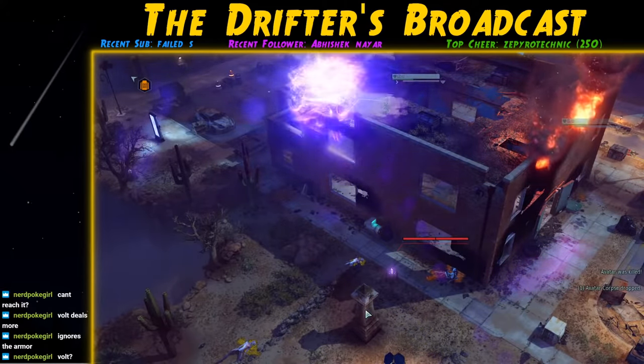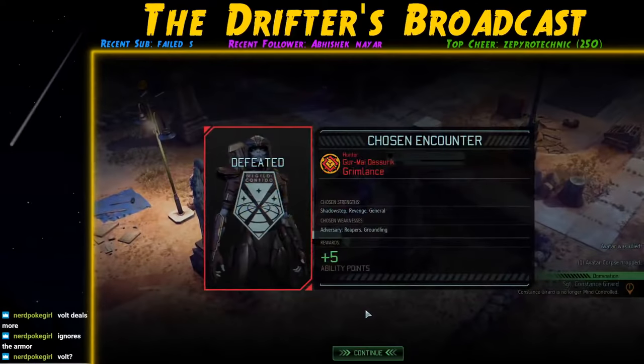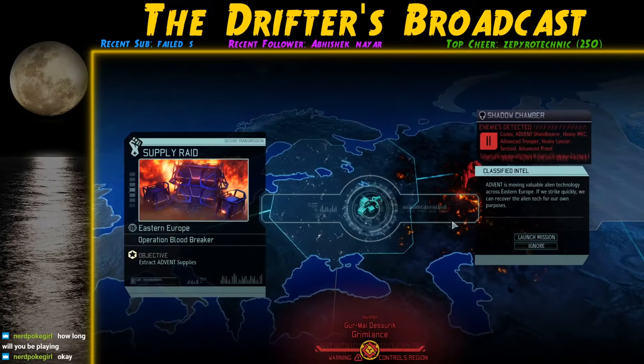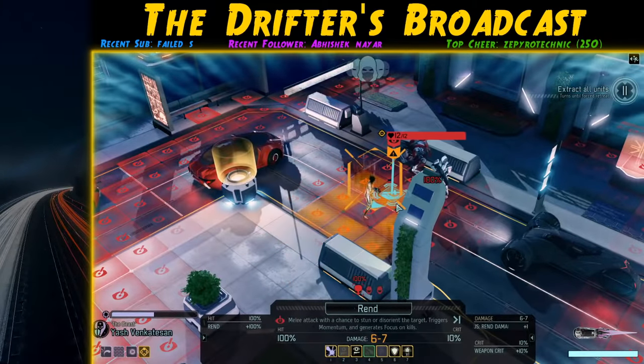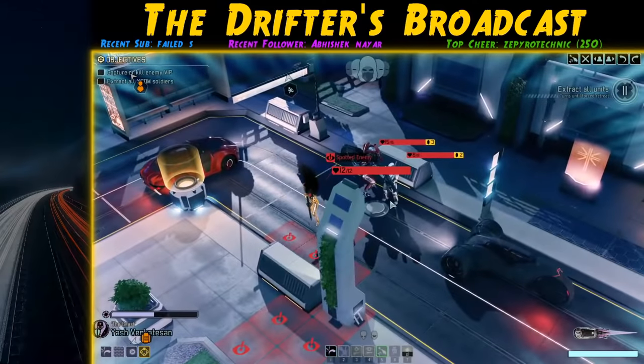We finally get back to attacking the Avatar but it survives with 2 HP. I think I'm safe as everyone has Parry active, but Parry doesn't actually block Null Lance — so Jalal loses half his health. On the next turn we finally finish the Avatar and win the mission. But wow, did that go terribly. Losing another Templar is a big hit I'm not sure we can afford.